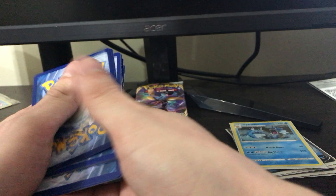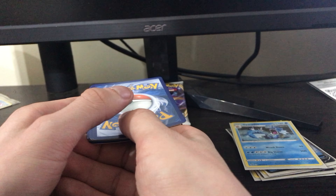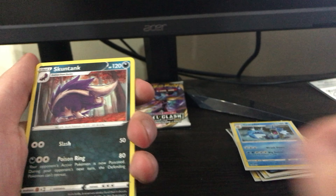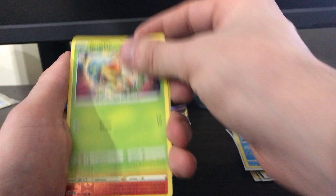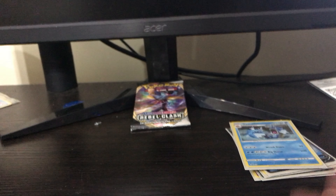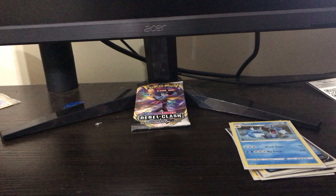Two, three, four. Scuntank, Morpeko, Capacious Bucket, Hatena, Magikarp, Manitite, Stunky, Grubbin, Litwick, and a Zama Zenta — non-holographic. That's cool. Next pack.